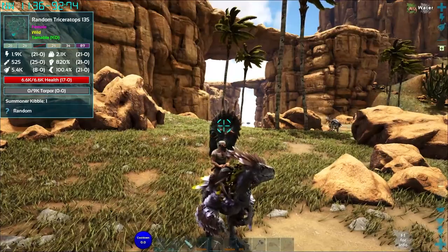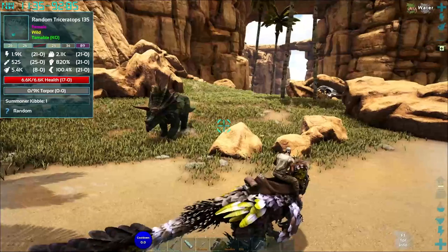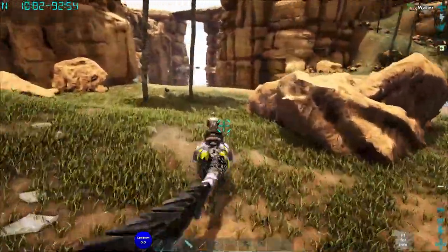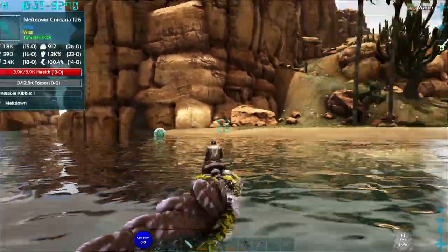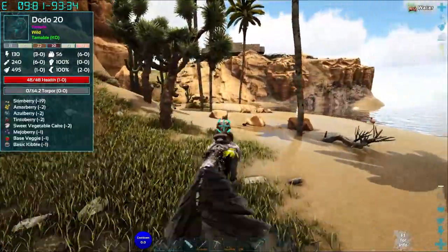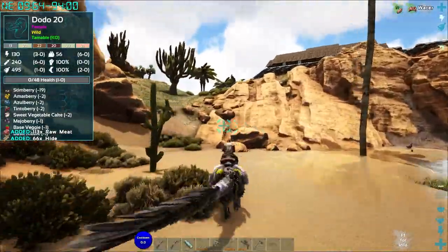Oh, this guy. I don't even have my arrows on me — what are we doing with life? What do we need for that taming pen? Please, no one come and eat that while we're gone. A random trike would be kind of cool. Those guys pretty much spawn in random stuff, and then we can just run around and do all kinds of crazy stuff. Come on, go faster. How strong are you? 173 — that's not bad.